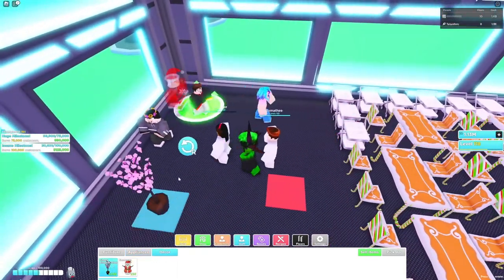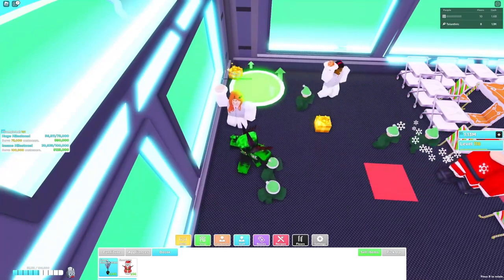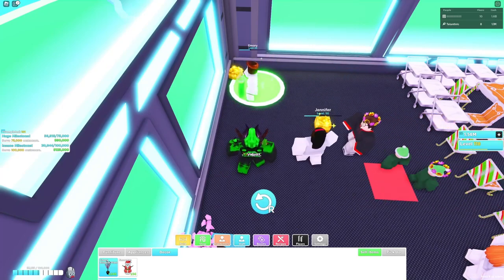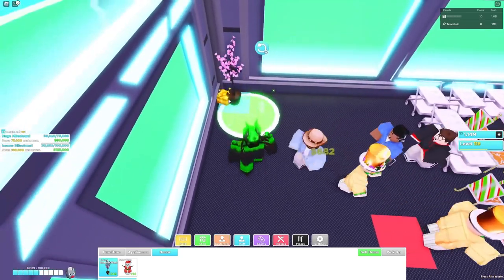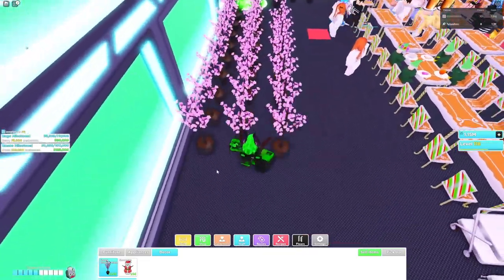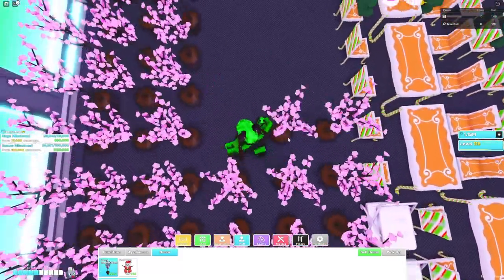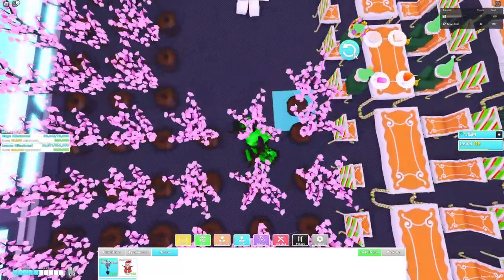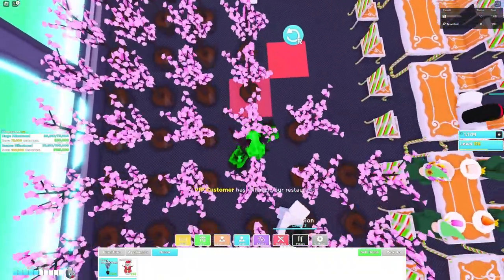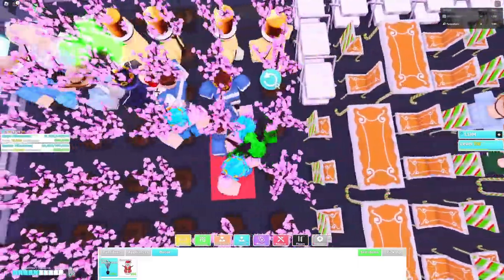We need to fill in the rest of this floor with cherry blossoms — or any plant, really. The reason we're doing this is to stop customers from going and walking around in the back area. We want them to teleport and just go there instantly, so we've got to fill in all of this area. We filled it in.